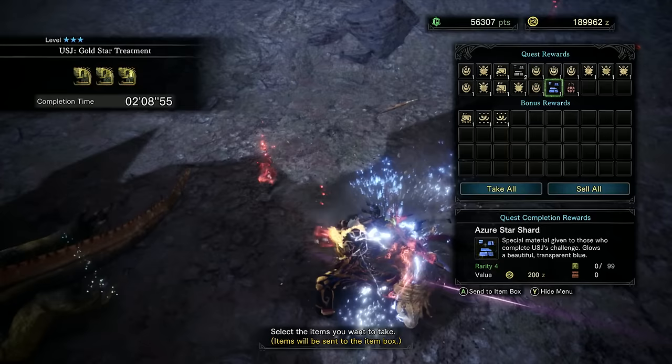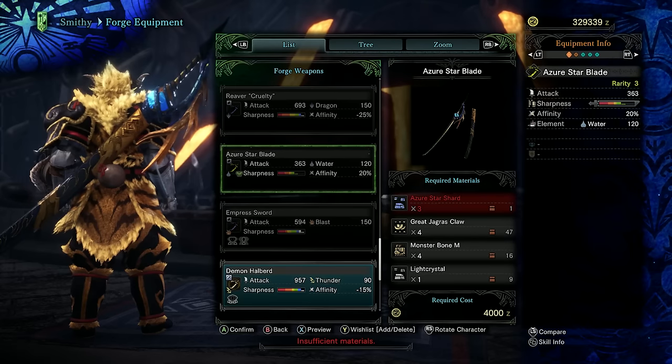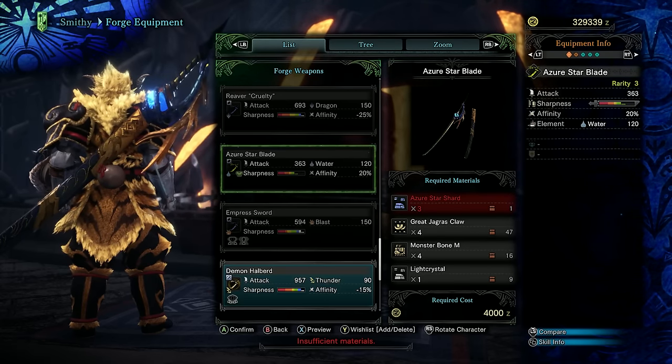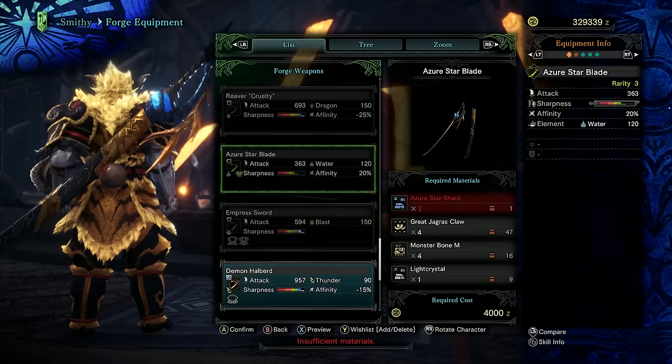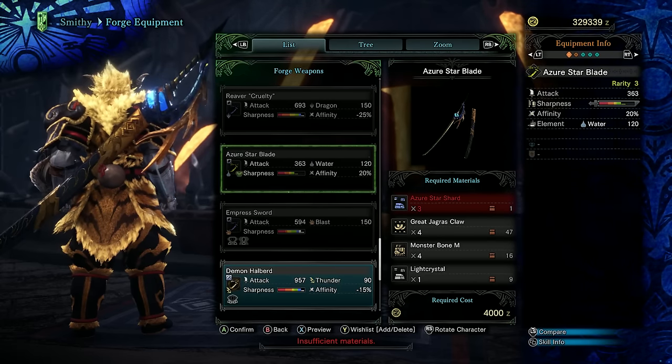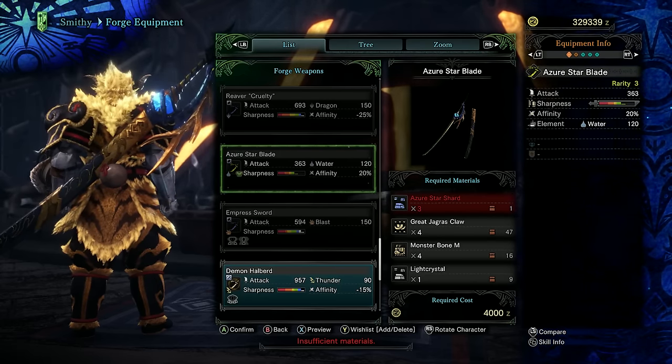Once you're done, you'll be rewarded with an Azure Star Shard, allowing you to craft the Azure Star Blade — a fantastic water elemental longsword with a decent amount of affinity. As this can also be upgraded a few times as you're going through the game, it's for sure worth your while to get this done.